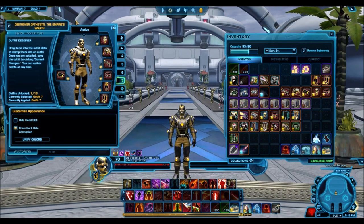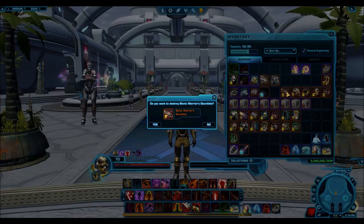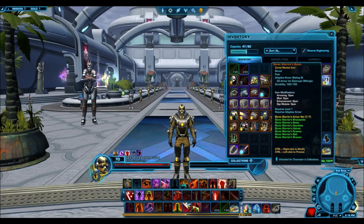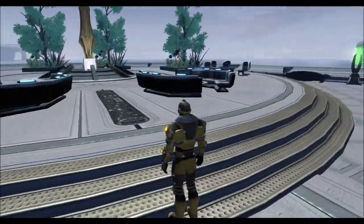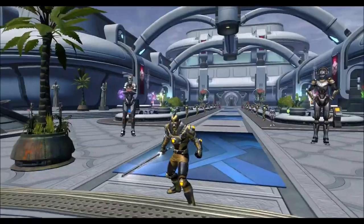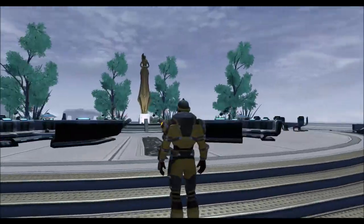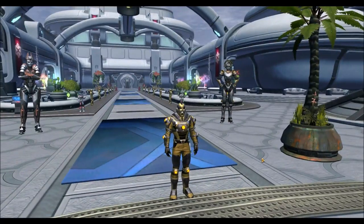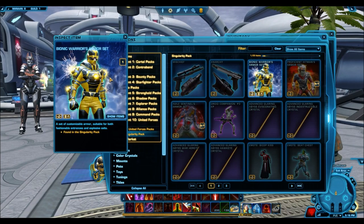Here is the Bionic Warrior armor set — not a fan of the color scheme, but there's nothing a nice dye can't fix. I unlocked this in my collection and cleared the inventory. The helmet looks very nice and very menacing — definitely digging that helmet. But activating the weapon — words cannot express how disappointed I am. There's no visual effect on this one either.